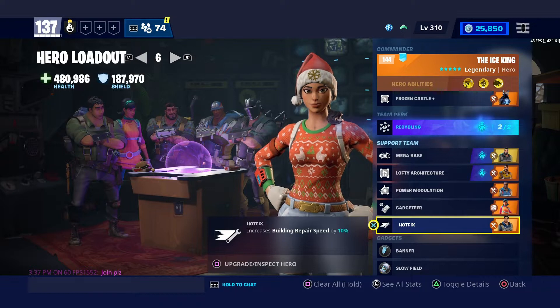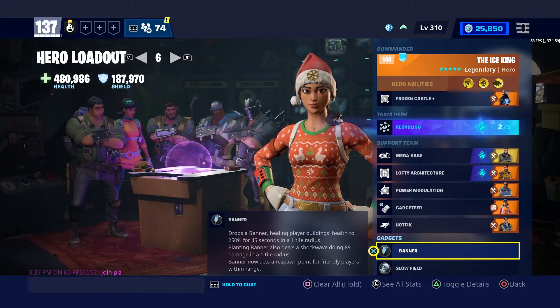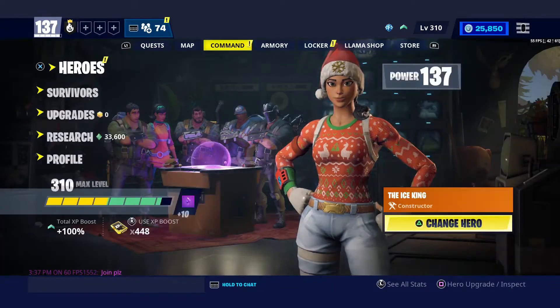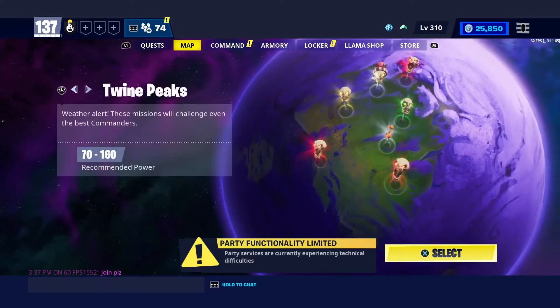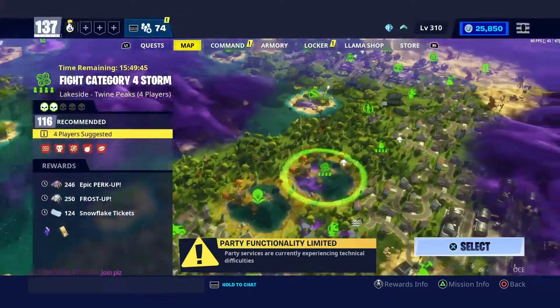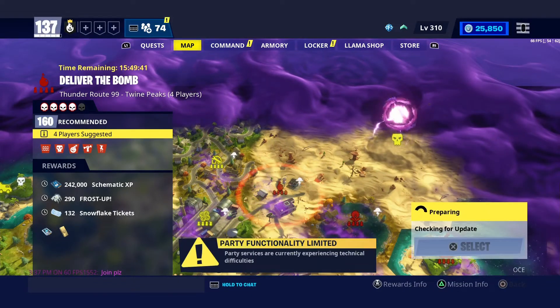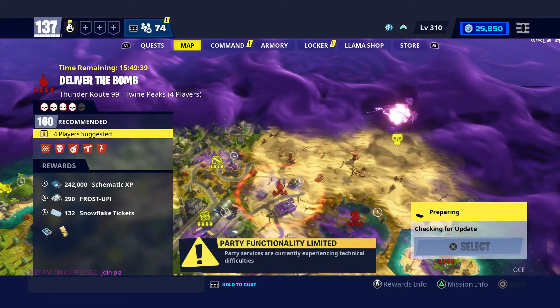For gadgets I have 20% cooldown reduction. I'm using Banner and Slow Field since those are the two gadgets I have. Hotfix makes building repair speed 10% faster. Banner is for spawning back in and Slow Field makes zombies slower, including the mini boss if it spawns.